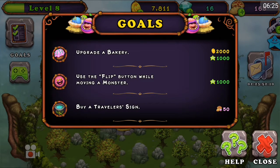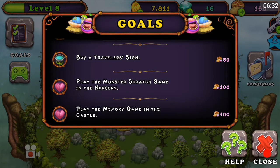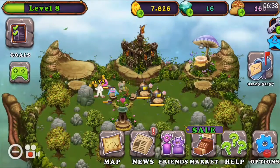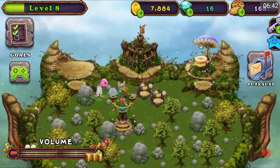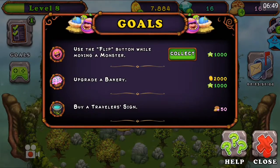Use the flip button while moving a monster — that's easy enough for a thousand XP. Buy a traveler's sign. Play the monster scratch. Let's flip this mammoth. Move. And we'll flip it. Awesome. It didn't stay, though. That's so weird.